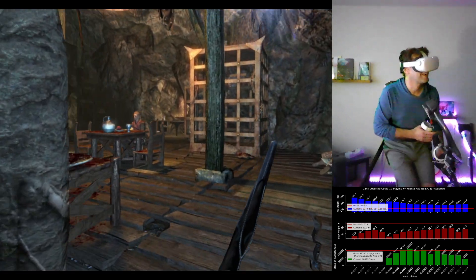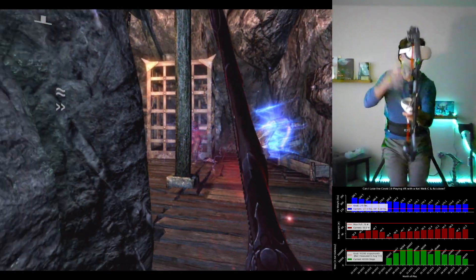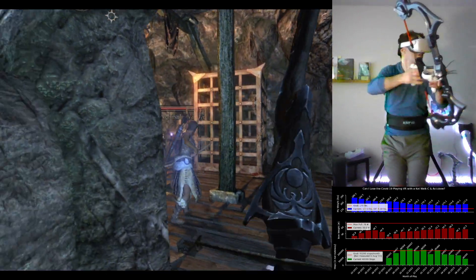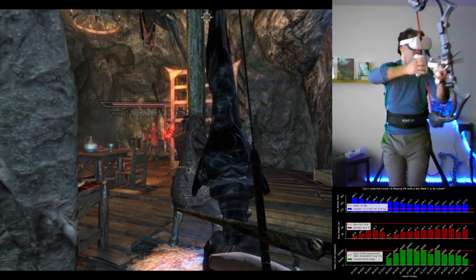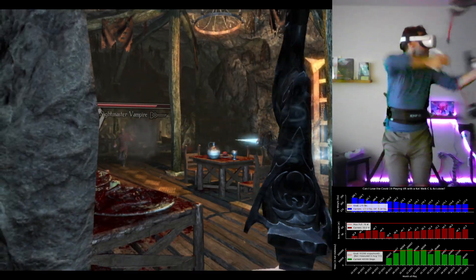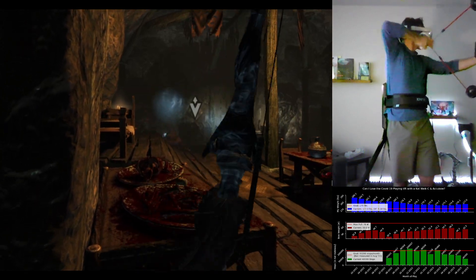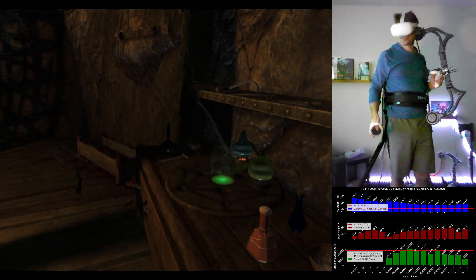In this previous playthrough when I came in here there was a kid. Oh man, I can't shoot for crap today. Alright, there we go. What is a nightmaster vampire? Why does it take me forever to kill it? That was the worst shooting in a long time.